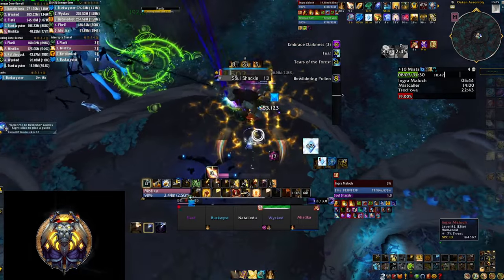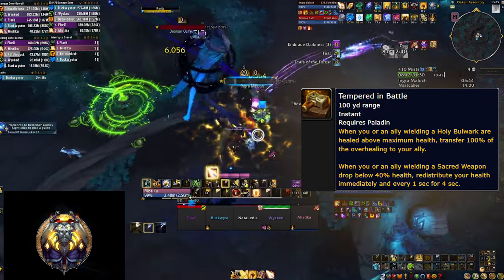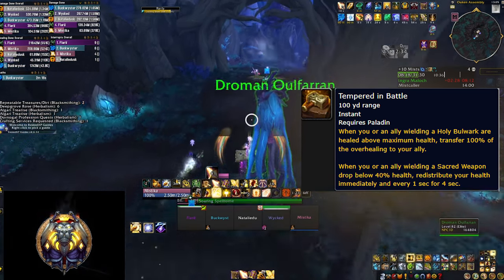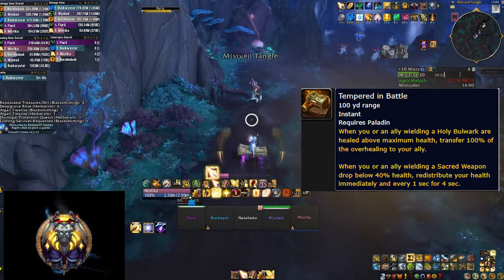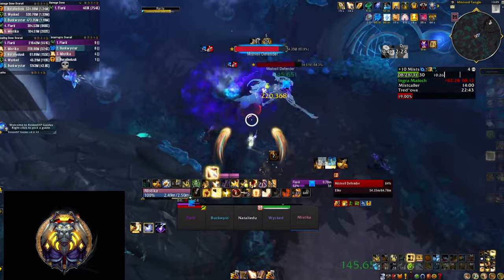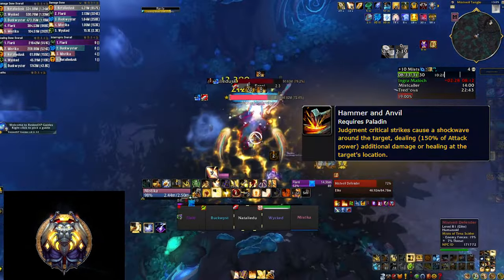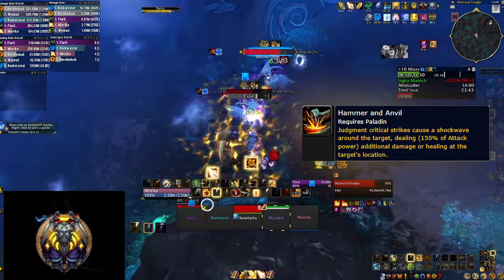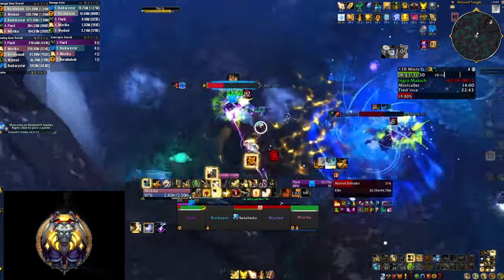This is also because of a talent called Tempered in Battle, which transfers overhealing on targets that wield the shield, and if they drop low it starts redistributing your health to potentially save them. However, be very careful with this talent because you will be dropping low as well, especially in heavy AoE situations. One more talent to mention before the capstone: Hammer and Anvil makes your Judgment critical strikes do extra damage and healing at the location they hit, and since Judgment is already high on your priority list, that makes it even more important.